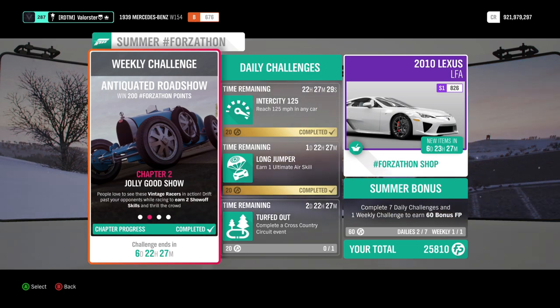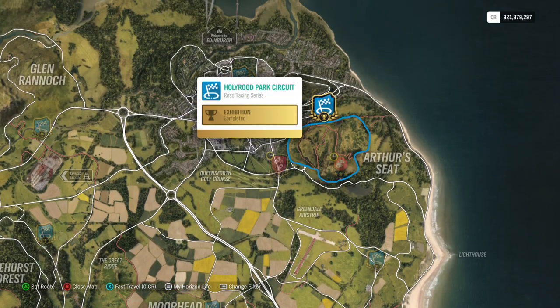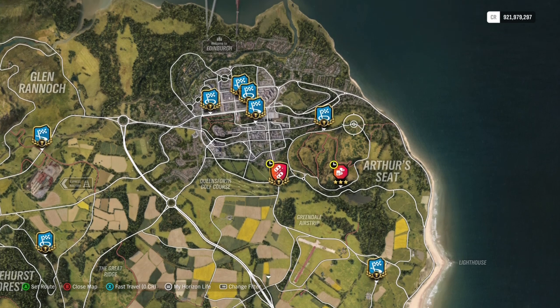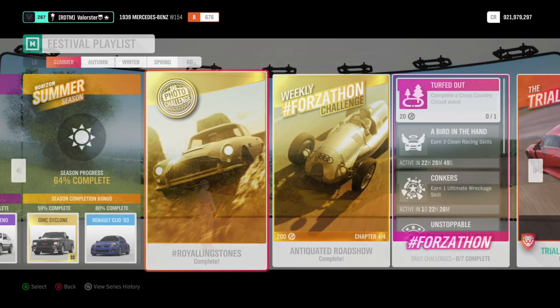The second thing we need to do is earn two show-off skills. What does that mean? It's very simple. Just go to Hollywood Park Circuits - I have a blueprint there. You can do it on any racetrack, whatever you want. What do you need to do? You need to pass and drift. You need to drift while you pass a Drivatar. I did it here because it has a lot of corners. It was easy to do. I did it in one run. While you pass a Drivatar, you need to drift.